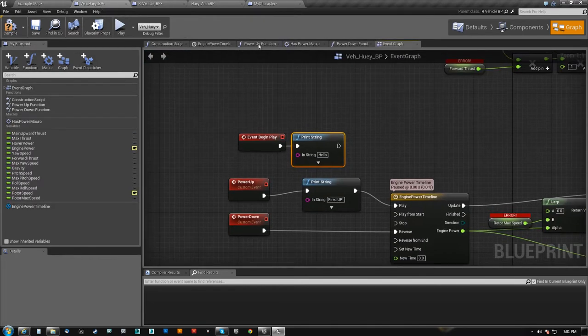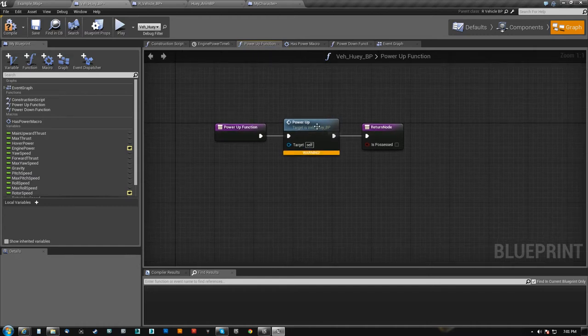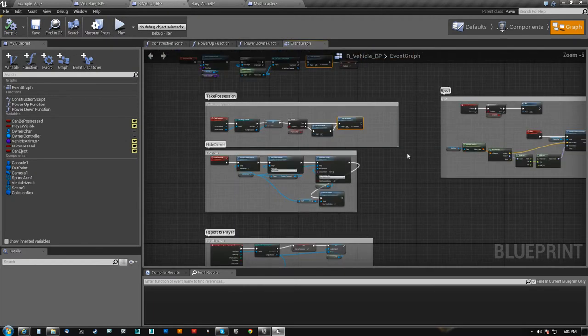That function is completely overwritten in the child to run this power-up. So that out of the way, that's how we're taking control. Eject is relatively simple — I just basically check: can I eject? If so, yes, go ahead and run the eject.